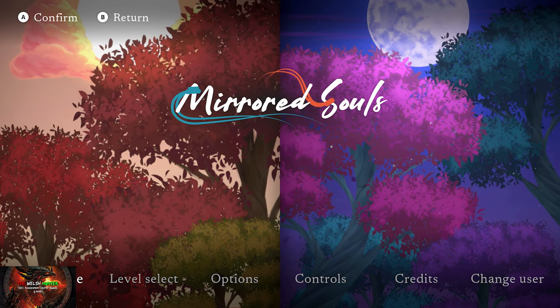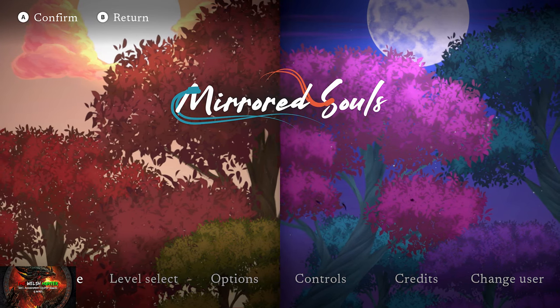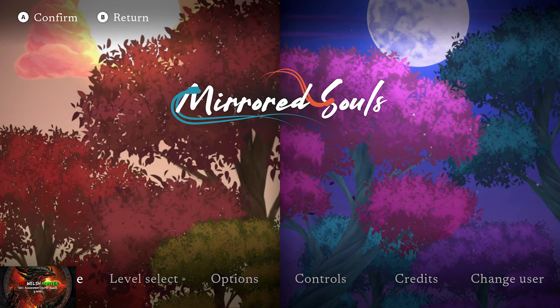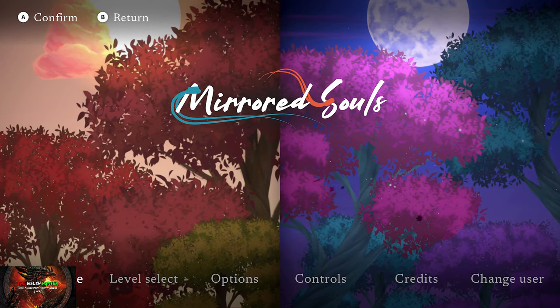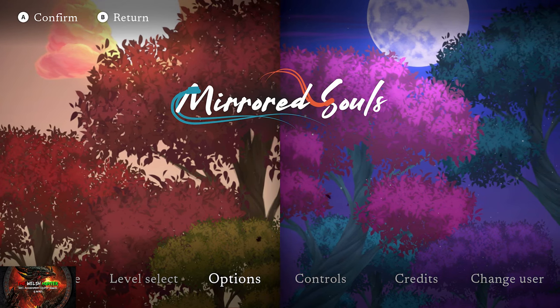We can get this done in around 10 to maybe 20 minutes or so, so with that being said let's do it. There are only really three buttons you need to remember: the B button to drop down, the right trigger to hold onto something, and A to jump.